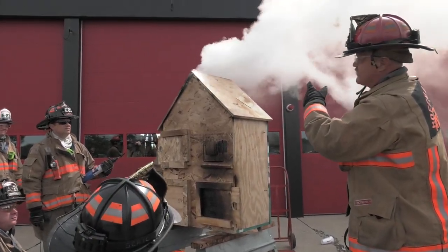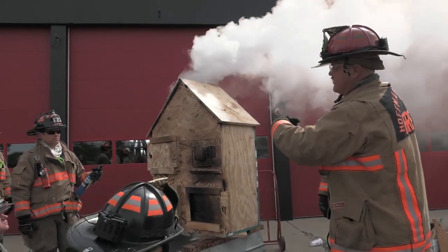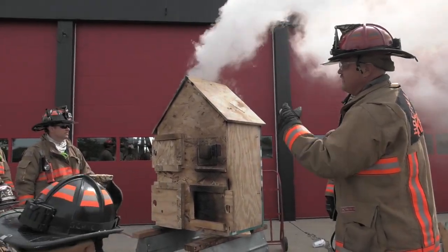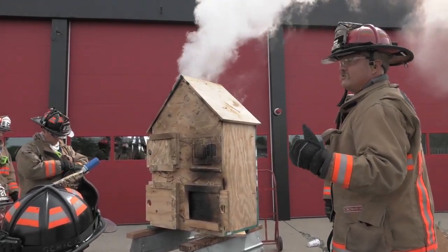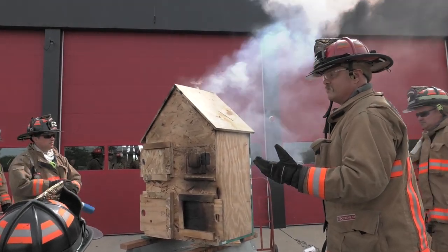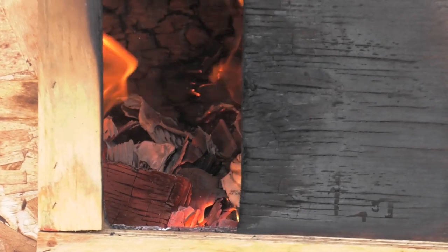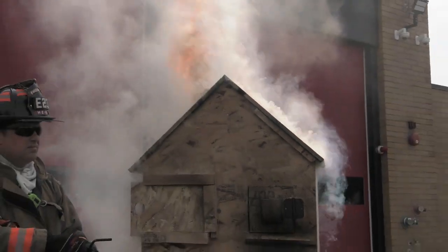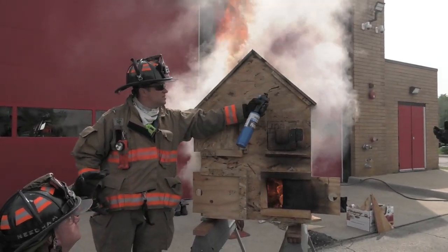Start thinking ahead of the game. As these vent points fail, as you start opening up windows and getting other stuff happening — you're the BC, you're the guy in charge — start thinking other lines. If that fire is still going and you've got more air going to it, it's going to start growing. Look at the amount of flame and push we're getting. That fire is building up heat and pressure.